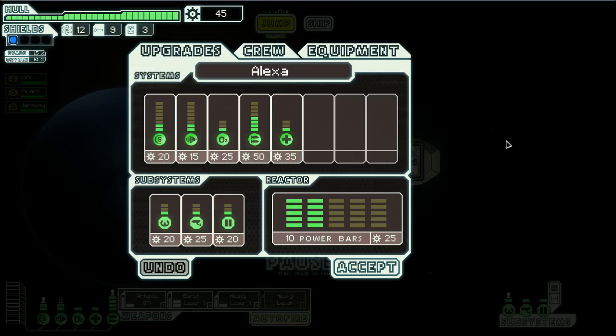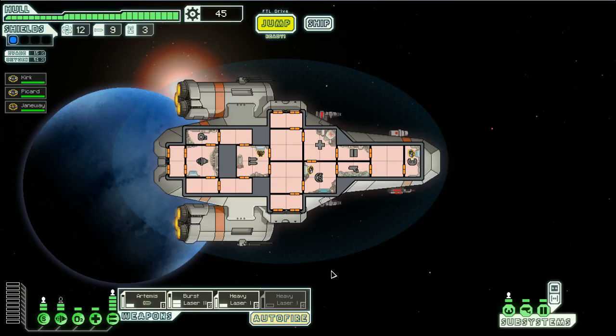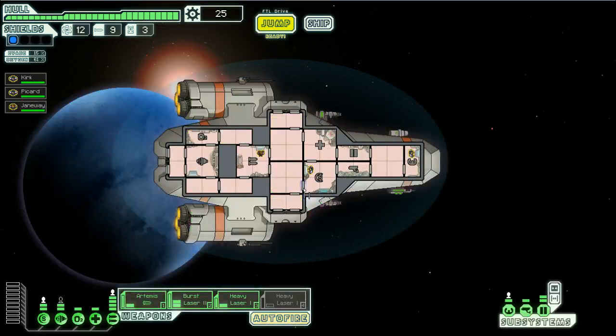Forty-five scrap. Could probably upgrade something. It would be nice to have that heavy laser able to fire. I need seventy-five to do that, so I'm just going to put some points into the doors. I like having the thicker doors - you tend to get boarded a lot, and it makes it a lot easier if they can't just run around your ship willy-nilly.